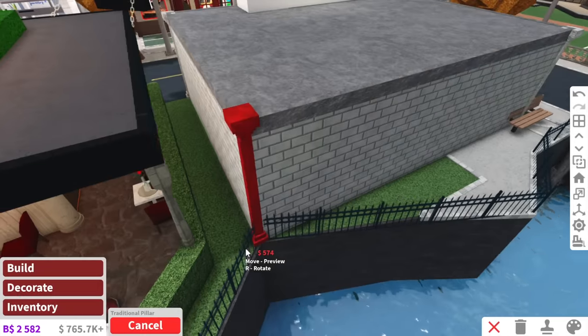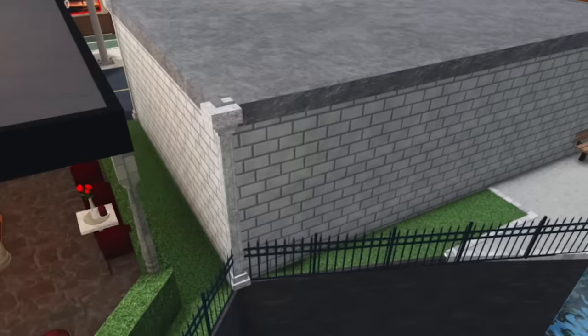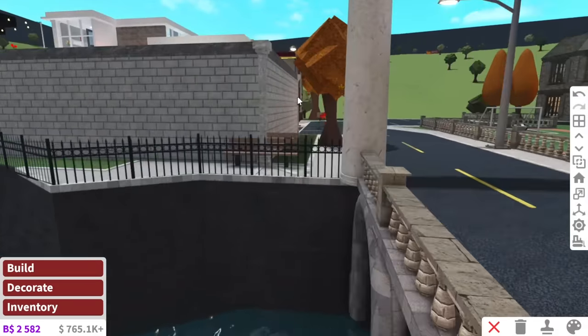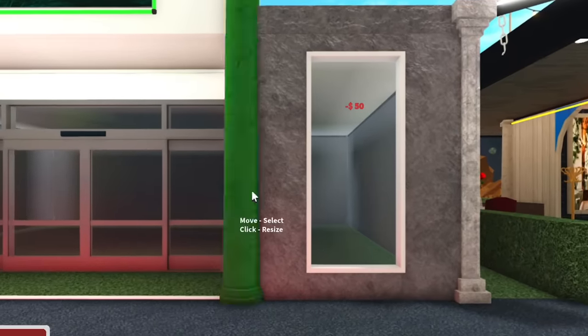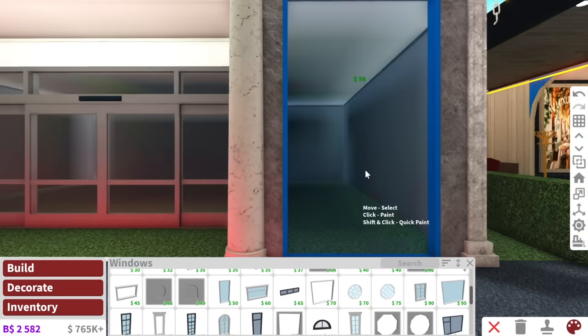Usually when it comes to the back of my builds I'm like, who cares? No one cares. But this is kind of a town, so if you're all the way down here you're going to see the back of this supermarket and we don't want it to be ugly. Now for windows, we're going to do custom windows because I can, and because this is a fancy supermarket with fancy windows.